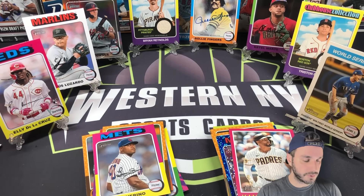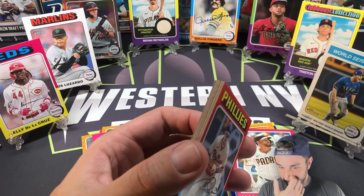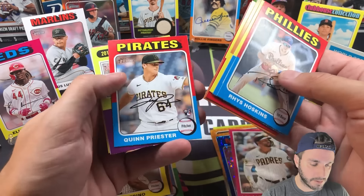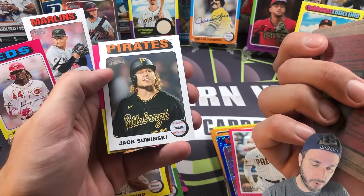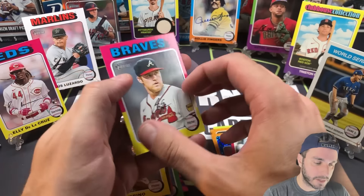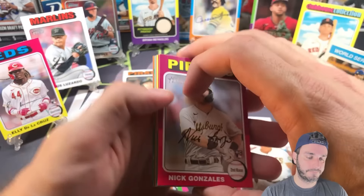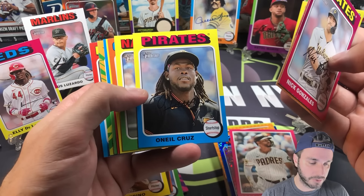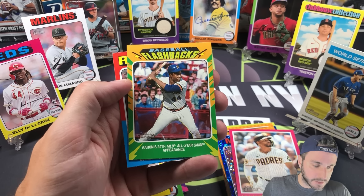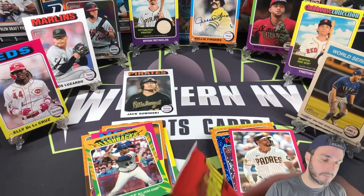Two hobby packs and we'll finish this out. I'm taking the monster box side right now — Cowser made it closer. Spencer Steer cup card, Quinn Priester rookie card. Another white border — Jack Swinski. So another white border on the hobby side, Bryce Elder on the back. O'Neill Cruz. Baseball Flashbacks — that's going to be Hank Aaron. Nice, a Brave — alright, two monster packs.